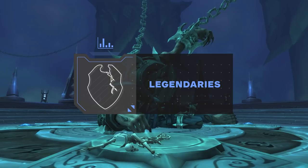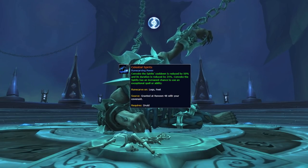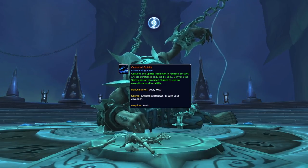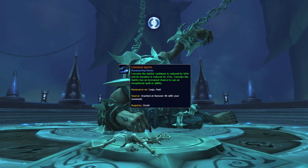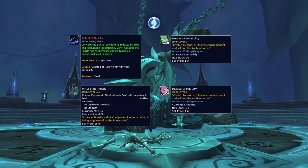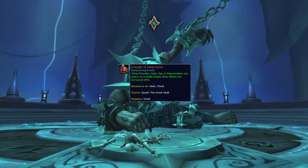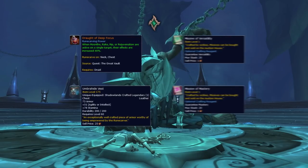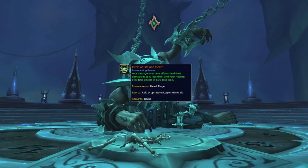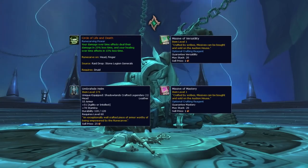One integral part of the gearing process is your legendary choice — both Covenants prefer different options. If you're Night Fae, craft the newly added Celestial Spirits, the reason Night Fae is rising in popularity, giving Convoke a one-minute cooldown and increasing the chance to cast Feral Frenzy. Craft it on Boots with Mastery and Versatility missives. For Necrolord, craft the Draft of Deep Focus on a Chest piece with Mastery and Versatility missives — this buffs all your damage over time effects on a single target, synergizing with Adaptive Swarm for super high consistent pressure. One optional legendary for Necrolord is Circle of Life and Death, your best option for cleave damage, useful in certain compositions or Battlegrounds. Craft it on a Helm with Mastery and Versatility missives.